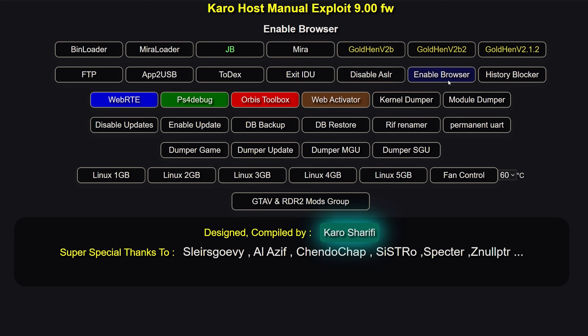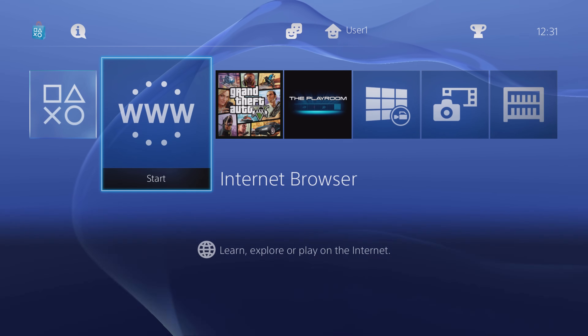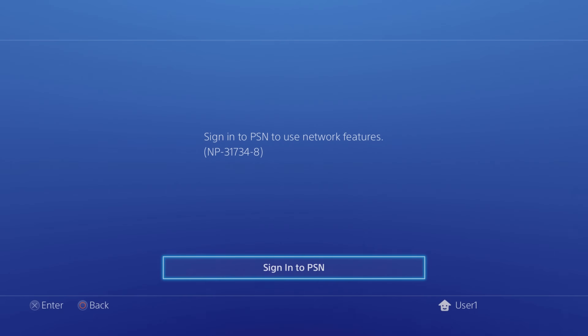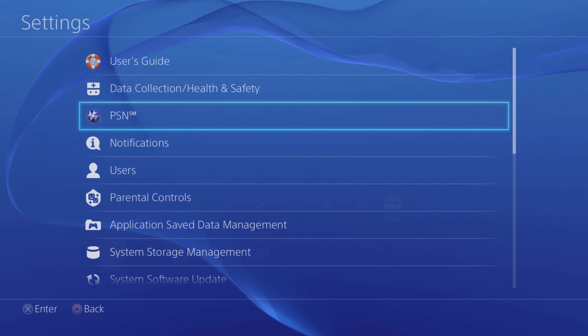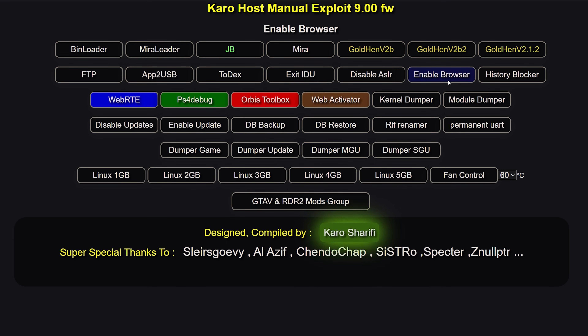Then you have the enable browser payload, which seems like a redundant payload now — all it does is enable the web browser, but the web browser is enabled by default anyway. In older jailbreaks from firmware 1.76 to 4.55, there was an issue where it wouldn't allow you to open the web browser if you weren't connected to PSN. This payload would unlock the browser so you could use it without PSN. But ever since around 5.05 firmware, the web browser was unlocked without connecting to PSN anyway, so this payload isn't really required anymore.